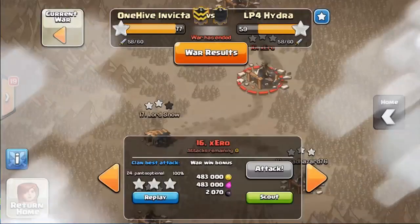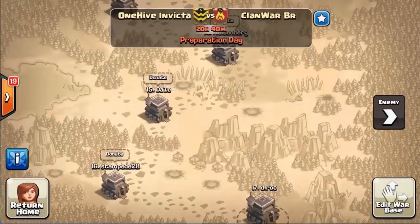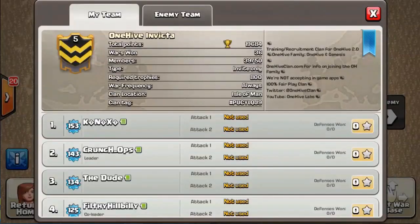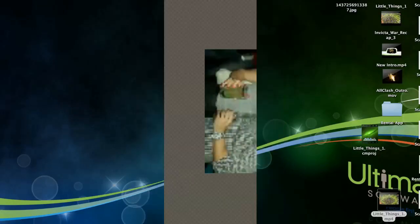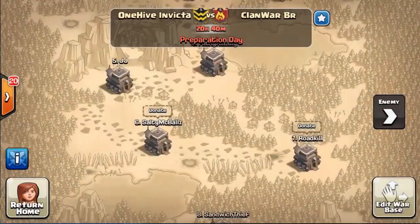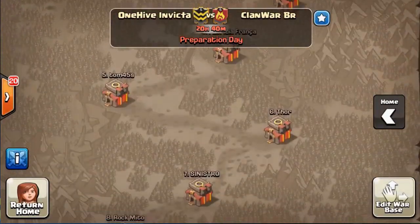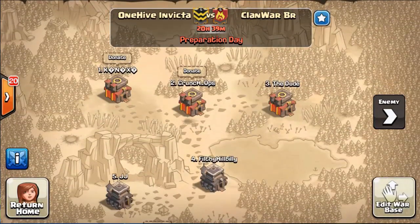Alright guys, that's going to do it for this war recap. I want to mention some exciting stuff coming up — we were randomly matched with Clan BR, a Brazilian clan with 100 wins and really upgraded bases. They even have eight Town Hall 10s compared to our three, so it's going to be a tough matchup. Stay tuned, and until next time, this is DRock signing off — cheers.